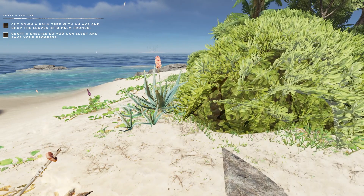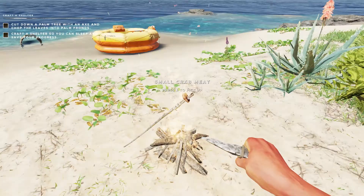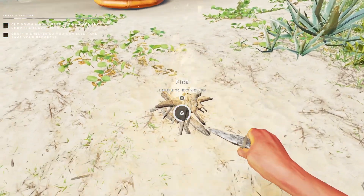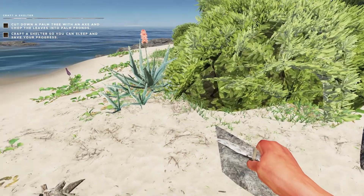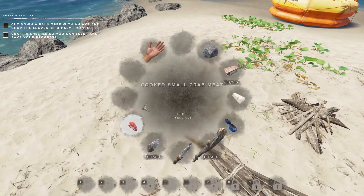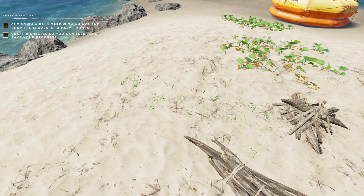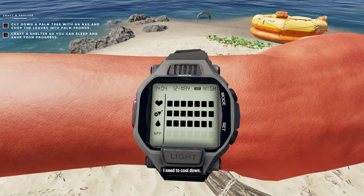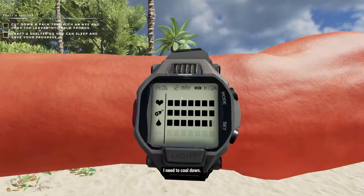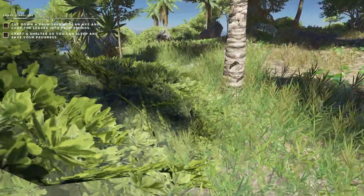Next we need to cut down a palm tree with an axe and chop the leaves into palm fronds, then craft a shelter to sleep and save progress. We need more lashing and two stone tools. It made a ding like a microwave — it's turned into cooked crab meat. We'll extinguish the fire for now. Food goes bad quickly in this game so let's just eat it. Tip top!